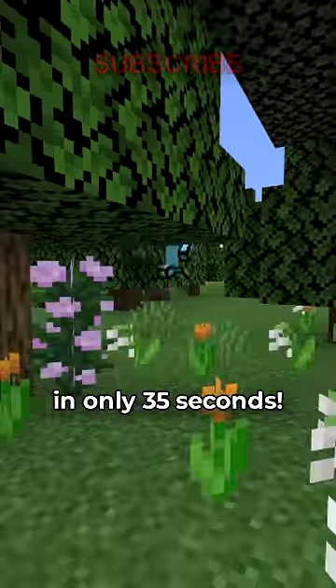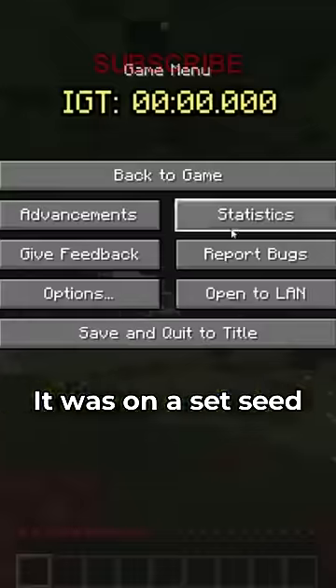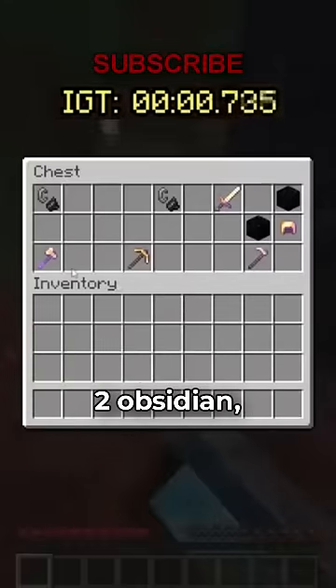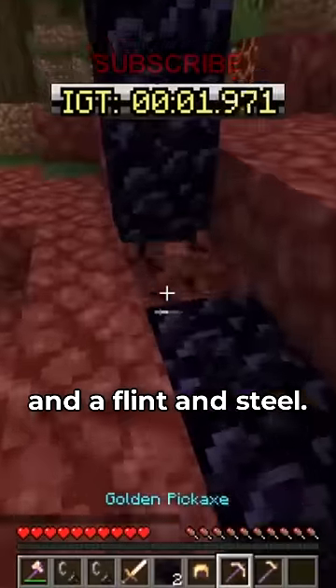This player got full netherite armor in only 35 seconds. It was on a set seed speedrun where you spawn right next to a portal with two obsidian, an efficiency axe, and a flint and steel.